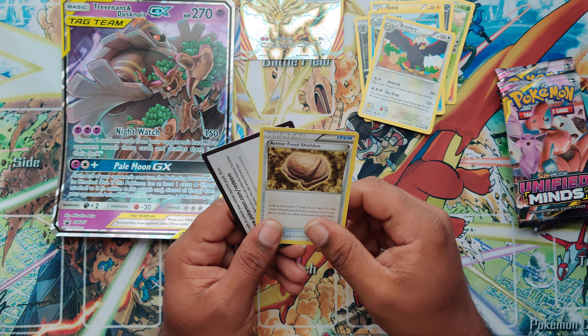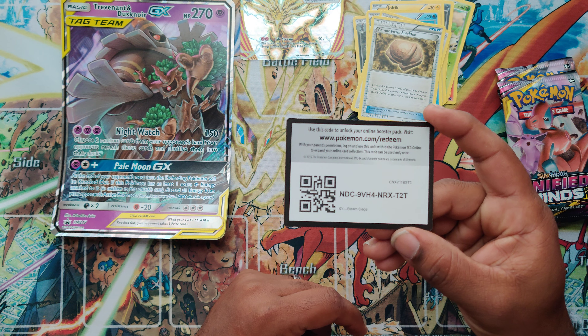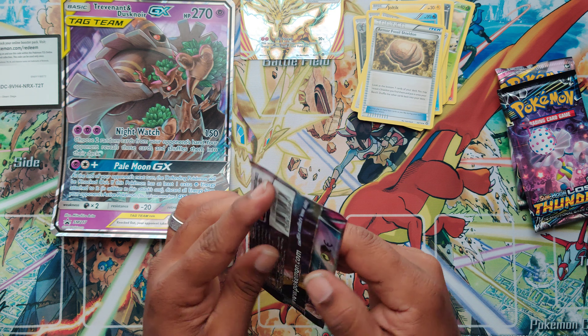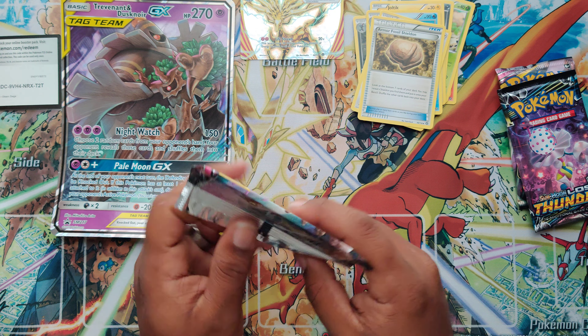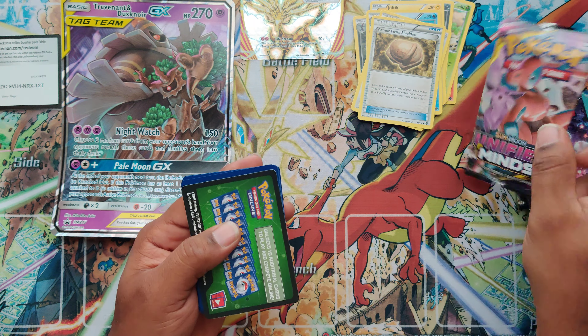All 6 to 9 energy is gone. That's how powerful that is. They can't play anymore because they don't have any more energy to attack — because you discarded it all. That's nice.